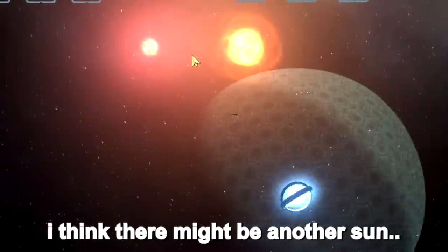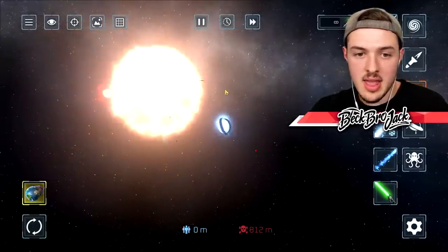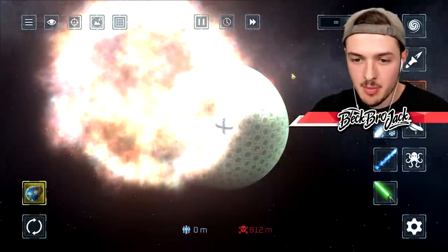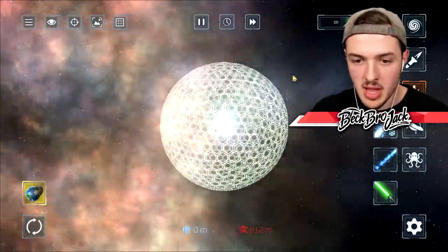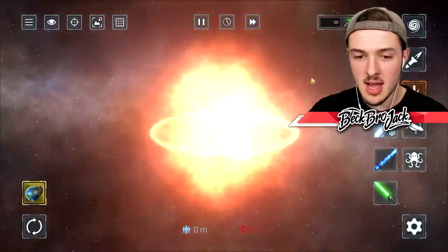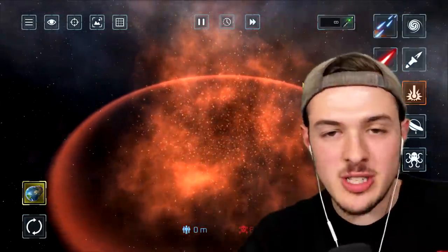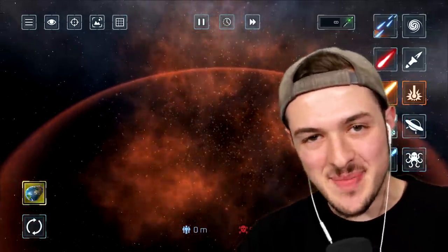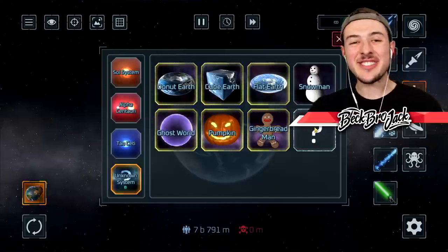I just realized in the distance there might be another sun. We can't explode the sun like that - let's see if it will mess up the shield core. It's coming over to the planet - it just busted through the shield faster than I've ever seen! Something blew up, there was a random explosion in the middle of the Milky Way galaxy. That is how the Big Bang started.